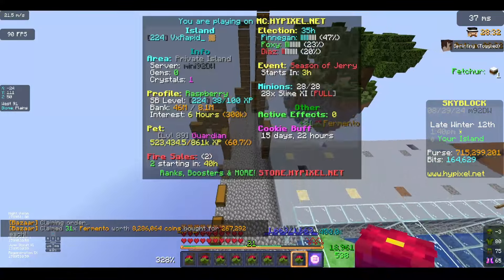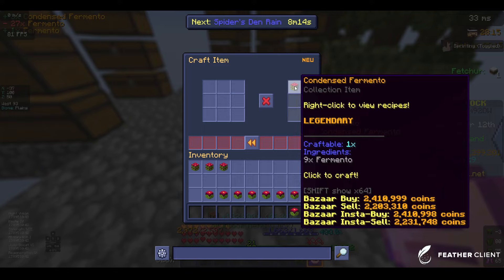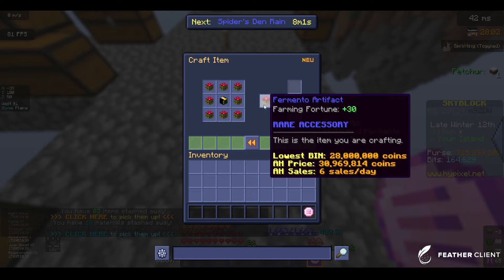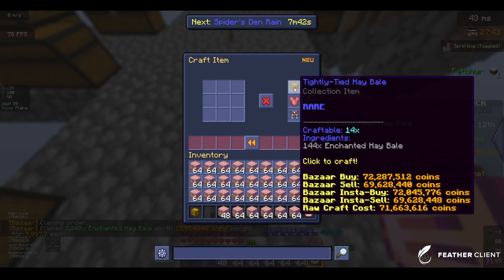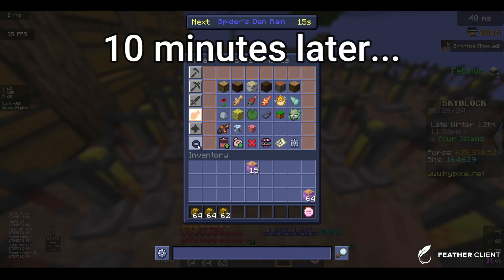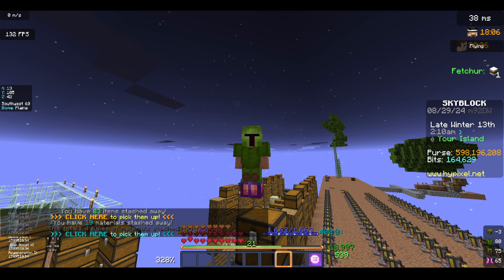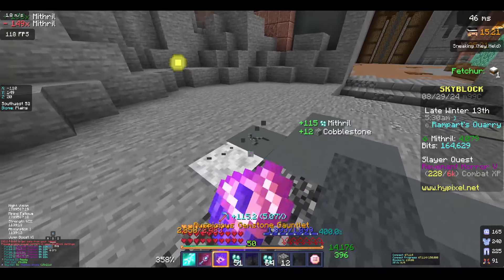The Fermento actually filled, so we're going to make the final talismans — one, two, three, and four. Now we're not going to craft any more of those talismans; we're just going to focus on tightly tied hay bales, which just got us to the next level. We may actually have to make some more talismans since hay bales are no longer filling up as fast. I guess it gives me a good excuse to do some mining, so that's what we're going to do now.